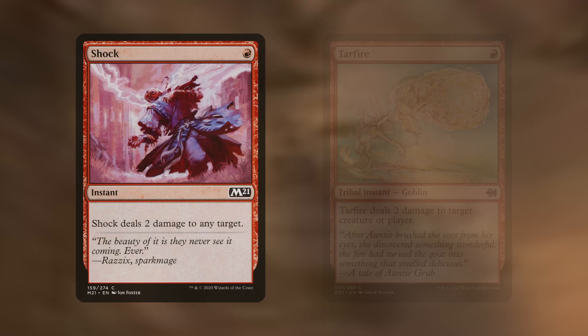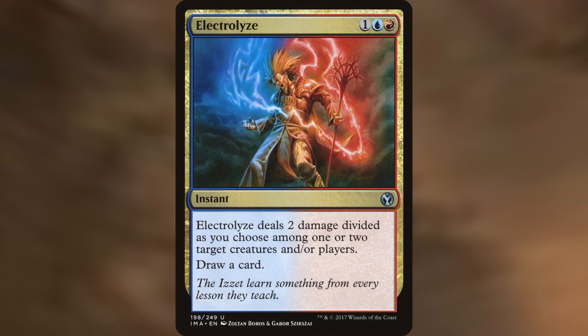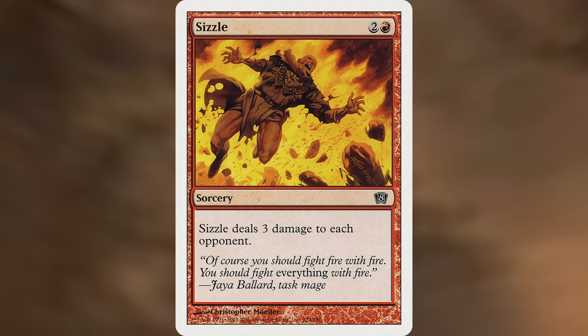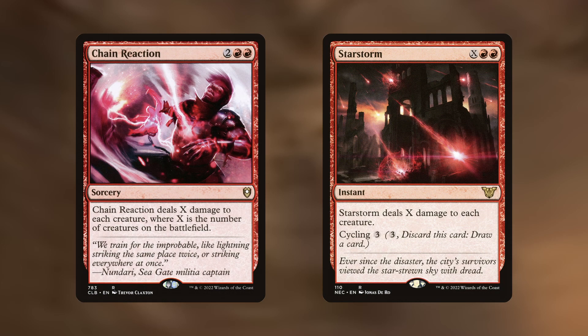Moving on to pure damage spells: Shock and Tar Fire deal 2 damage — the former to any target, the latter to a creature or player. Electrolyze also deals 2 damage spread among 1 or 2 players and/or creatures, and is also a cantrip. Lightning Bolt and Chain Lightning deal 3 damage to any target, though opponents with 2 available red mana can copy Chain Lightning and choose a new target. Beacon Bolt deals damage to a creature equal to the number of instants and sorceries you own in your graveyard or exile, and has Jump Start. Sizzle simply deals 3 damage to each opponent. And for board wipes, we have Chain Reaction, which deals X damage to each creature where X is the number of creatures on the battlefield, and Star Storm, an X-cost spell dealing X damage to each creature that can also be cycled away.